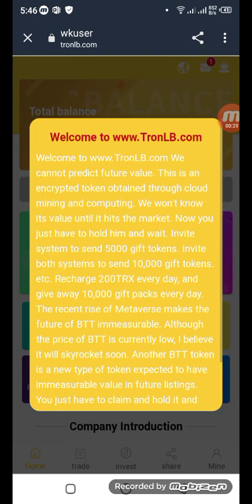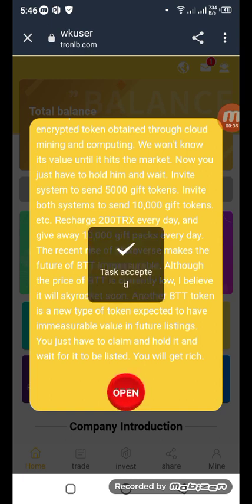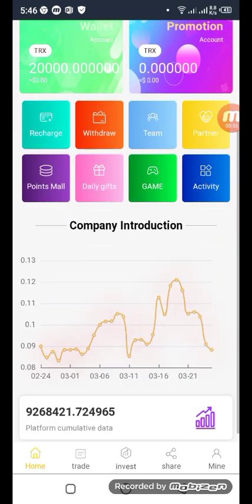Here on this side you can see all the information — the link is here, you have to open it. You can see the task accept option. Let's come to the home page. On the home page you can see 20,000 yard total balance as a bonus. Scrolling down, you can see all promotions and details: recharge, video, team, partner, gift, daily gift, game activity — all the information.